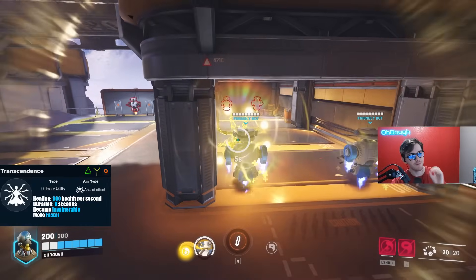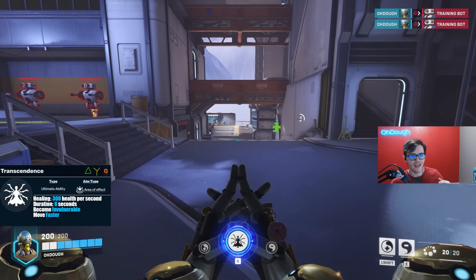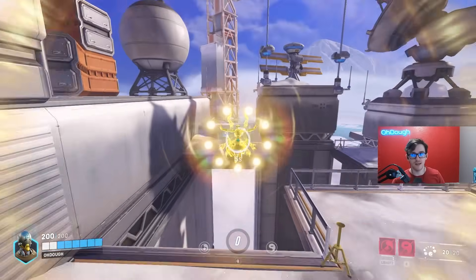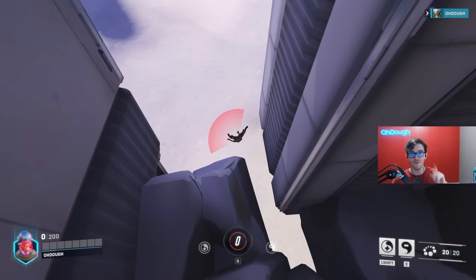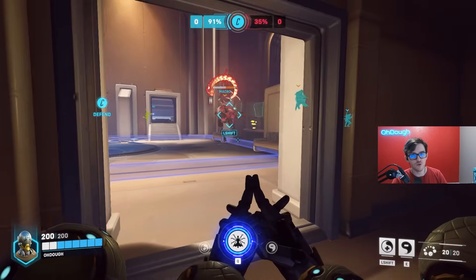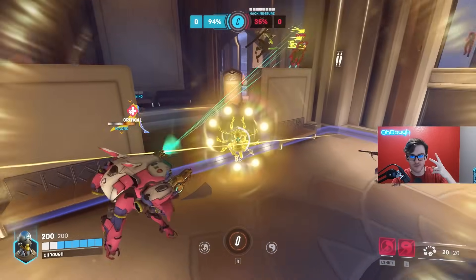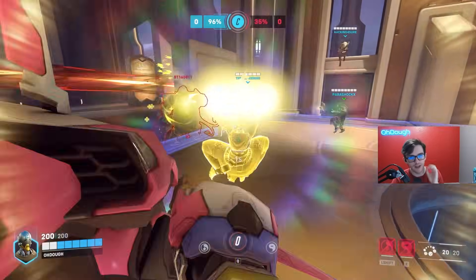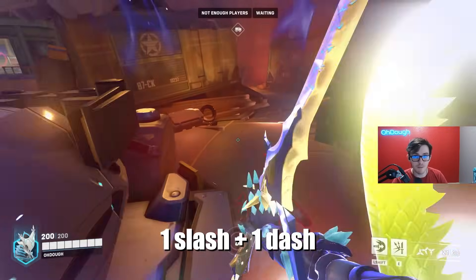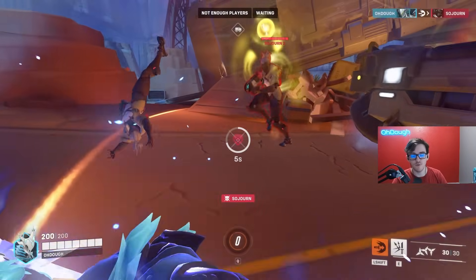Zenyatta's ultimate is Transcendence, a massive AoE heal putting out around 200 heals per second — something ridiculous. You move faster and you're also invulnerable. You can't die during your ultimate unless you fall off the map, so don't do that. It's used in a lot of different ways, most often to counter enemy ults like Genji Blade or Soldier Visor. But there are counters to it, such as Ana's Anti-Grenade. And if Genji gets nano-boosted, he can still one-shot people during Trance if the player is good. But it's still a pretty big tool if used correctly.